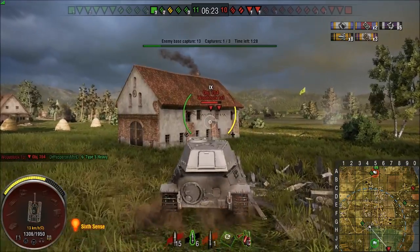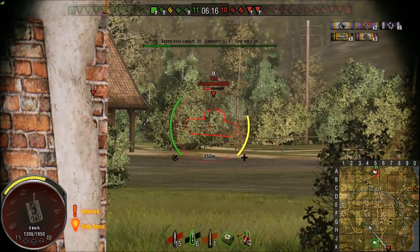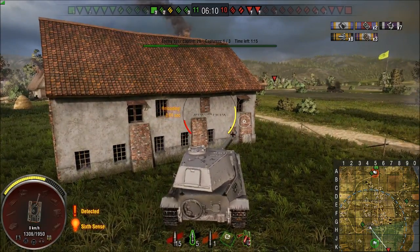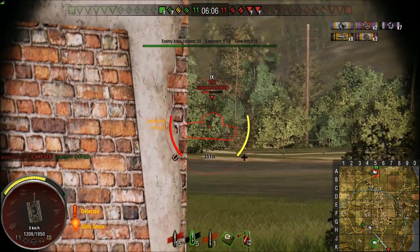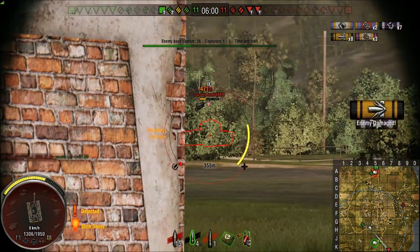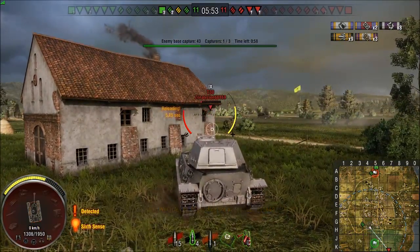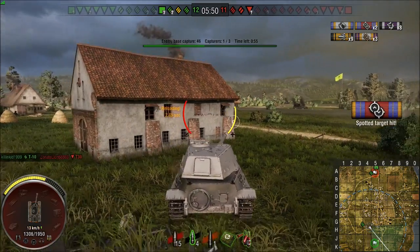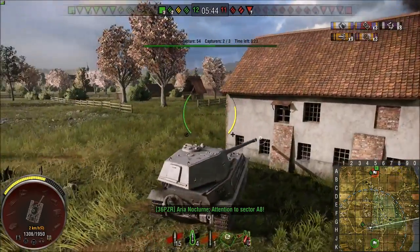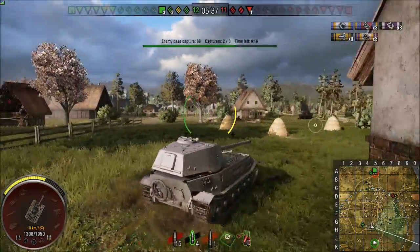I get into a perfect side-scraping position to block these two massive tanks. I'm a little too steep popping out here. I'm at an angle where more than 300mm of effective armor is needed — maybe 380mm — so his standard shells or even his APCR are not going to pen at that angle. This is probably one of the best side scrapers at tier 9: being able to side scrape with 152mm of actual armor is crazy.